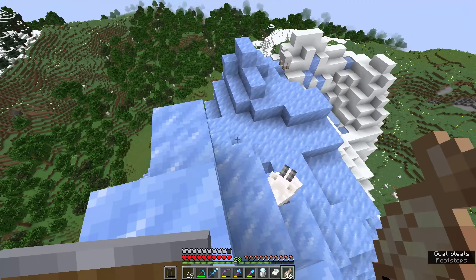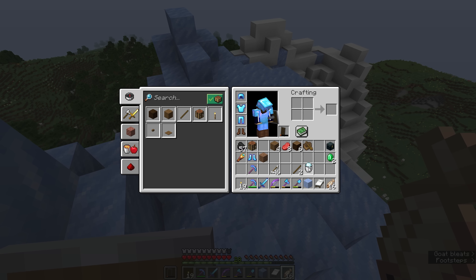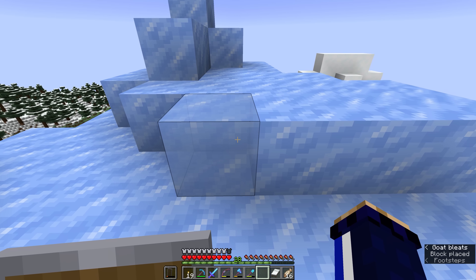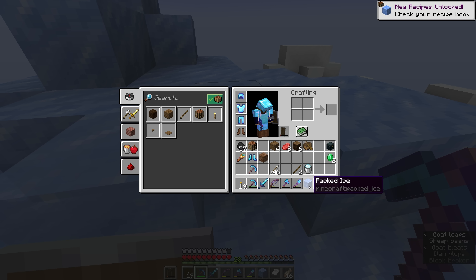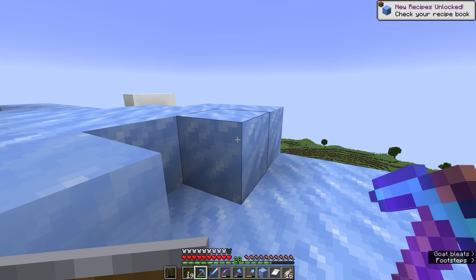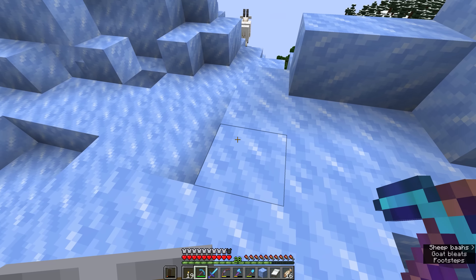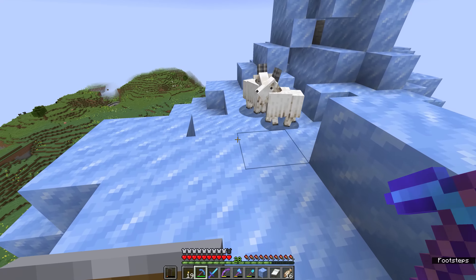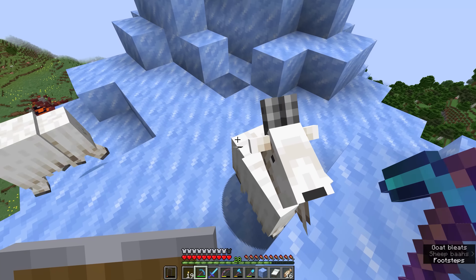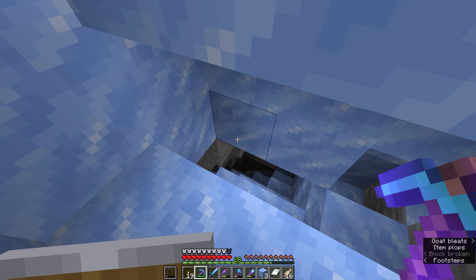We are surrounded by ice blocks that look a little different from the ice block I gathered earlier on — this one has a little bit more transparency to it and is simply ice. Whereas the stuff around us, if we break it with our silk touch pickaxe, is packed ice. We have a little bit of packed ice around us here, and we can grab some snow blocks from the surroundings as well. Packed ice can actually be crafted if you have a bunch of regular ice — you can craft it in a 3x3 crafting interface to get packed ice. As you can tell from how I'm sliding around a little bit, ice is a slippery block, and we can use that for all sorts of cool stuff a little bit later on.